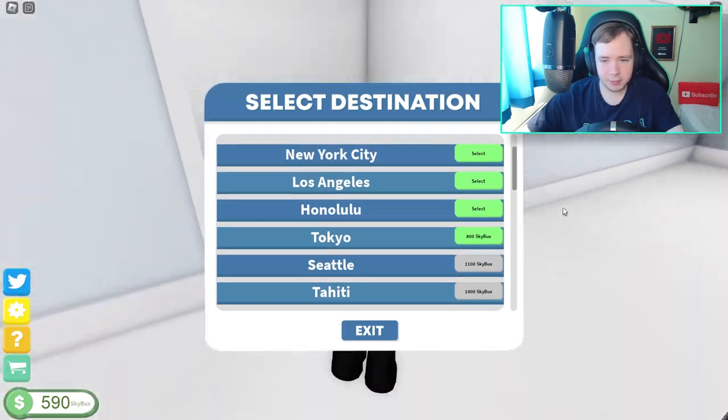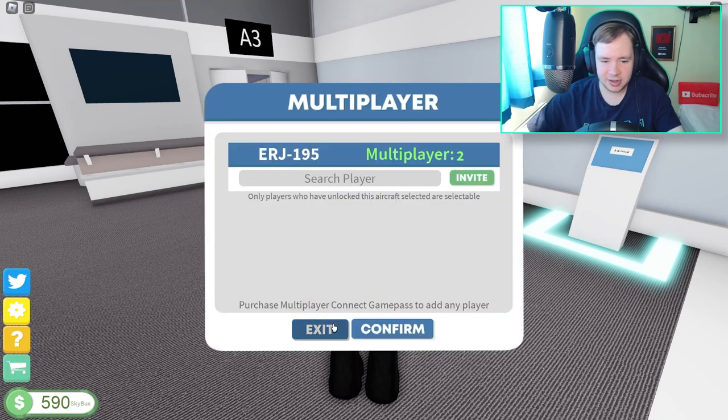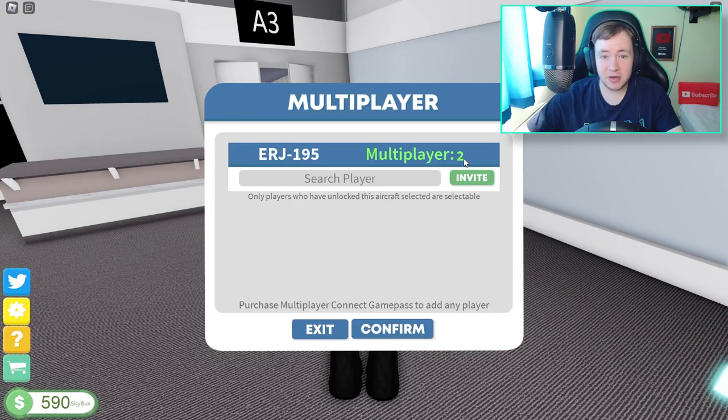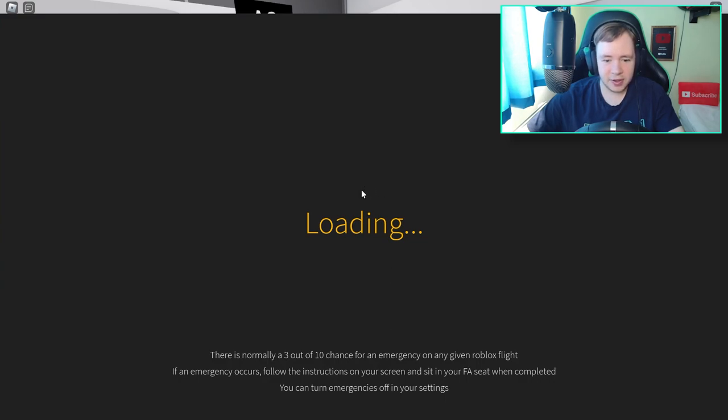We're going to do a flight with the ERJ 195. The Skybox earn is 160 and I don't have the time game pass on this one. You've got all the different destinations — the best one I have is Honolulu, but let's go to LA. I'll click confirm and do it solo, then we'll teleport to the flight.